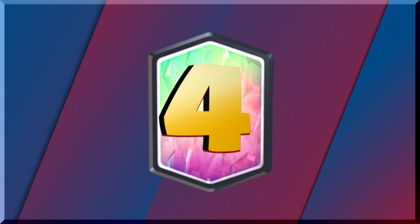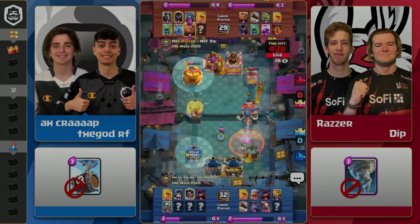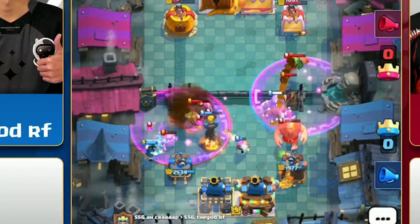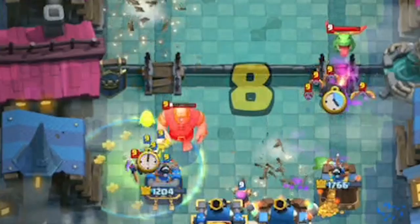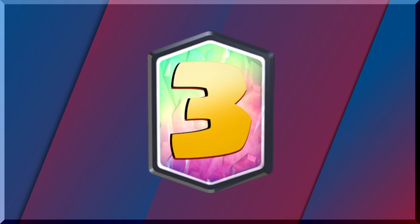In this 2v2 match of Space Station Gaming vs Misfits Gaming, Ah Crap and The God R F have a huge lead, but that all changes when Razer's Mini P.E.K.K.A. pops off, thanks to a Heal Spirit and Rage spell. It actually gets pushed out of the way by SSG's Fireball, causing it to target the E-Wiz instead. Three Mini P.E.K.K.A. swings later, and it's a whole new game, leading to Misfits' 2v2 victory.